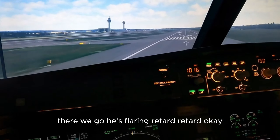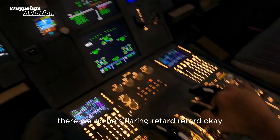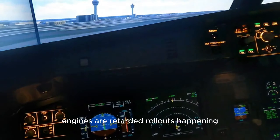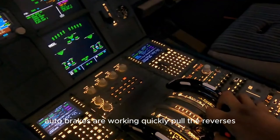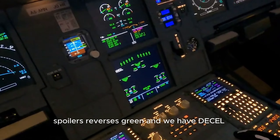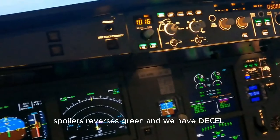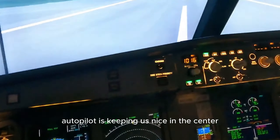There we go, it's flaring. Retard. Engines are retarded. Rollout's happening. Auto brakes are working. Quickly pull the reverses. Spoilers. Reverses green. And we have decel. Autopilot is keeping us nice in the center.